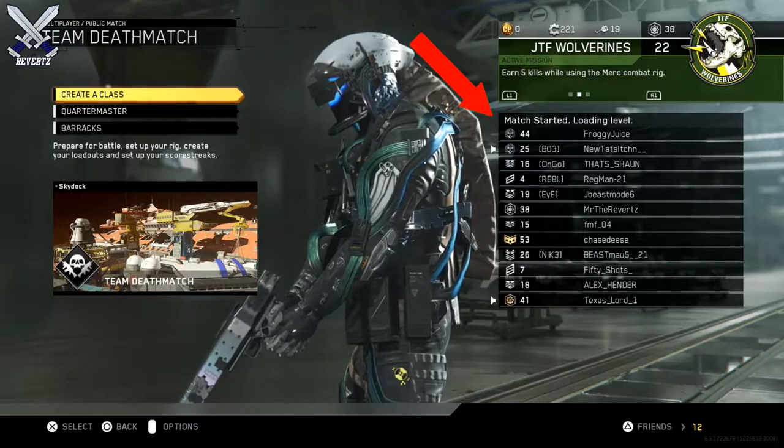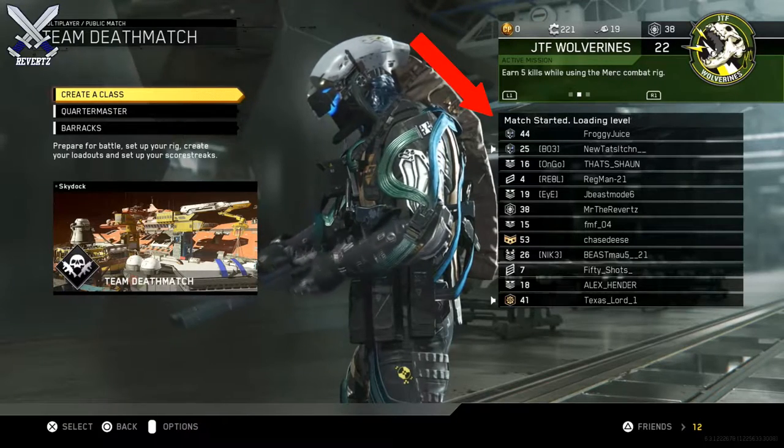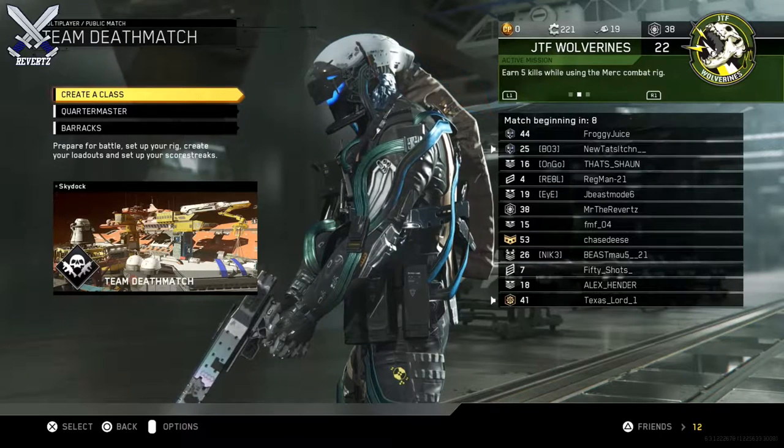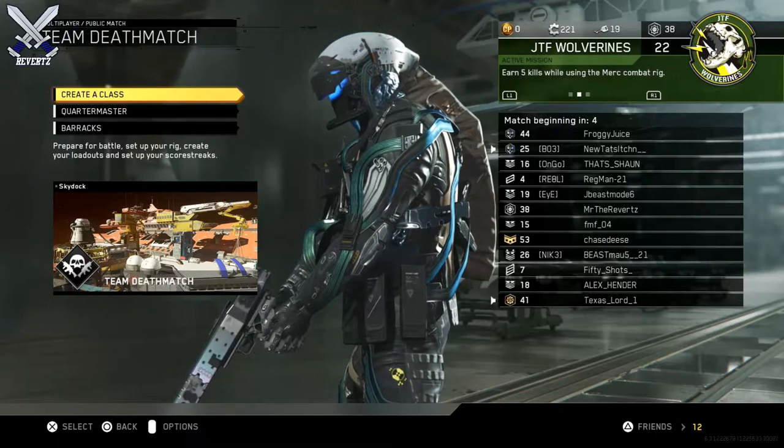There are a bunch of messages you're going to get, and the main one you want to pay attention to is the message that says 'match started.' That means you're going to be put into a game session in progress, and it's going to give you a countdown timer of about 10 seconds. Within those 10 seconds, you can either back out and find a new session or stay in the game.